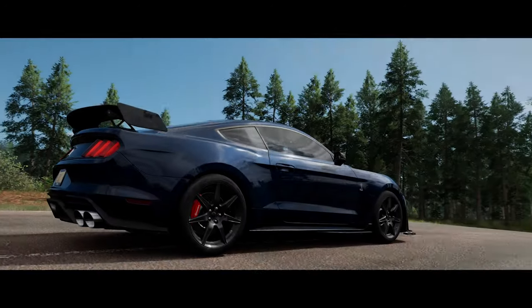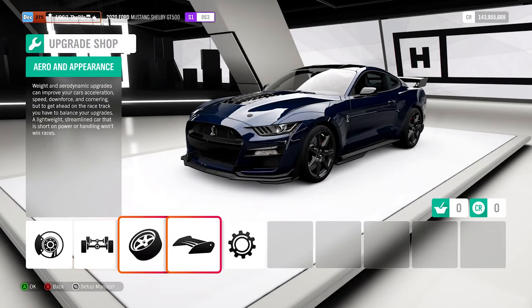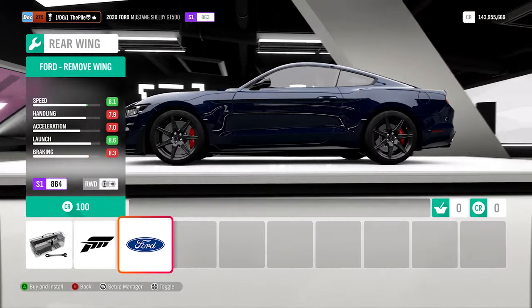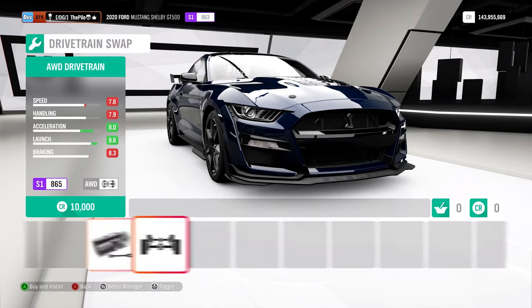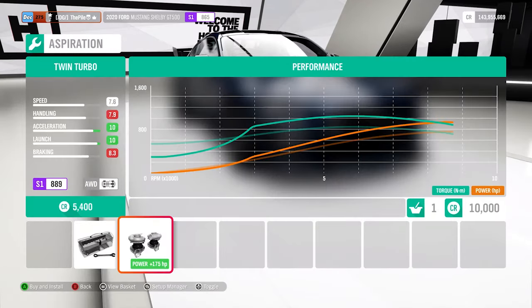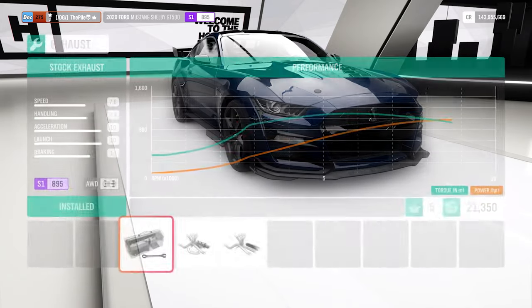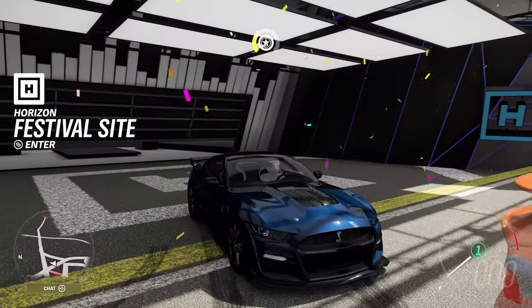It's not bad as a stock car, but I'd probably never use it stock. Let's take it over to the Horizon Festival and see what upgrades we can do. I'm going to go with the usual bits: change or keep the spoiler, make it all-wheel drive, throw in the 8.4-litre V10 engine swap, and put the twin turbo in - it's got to be done. That takes it up to 935, so I'm just going to fully upgrade this thing, probably up to the end of S2.